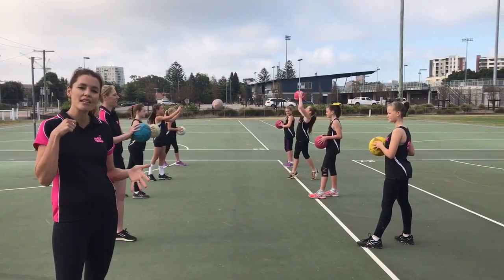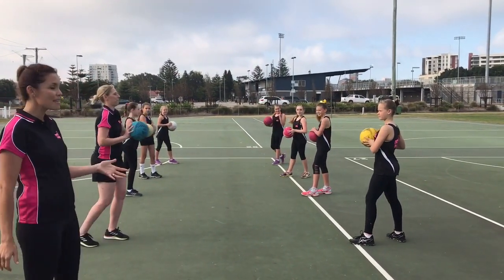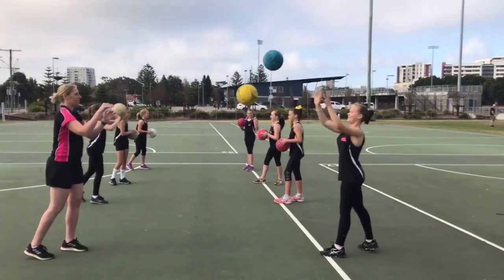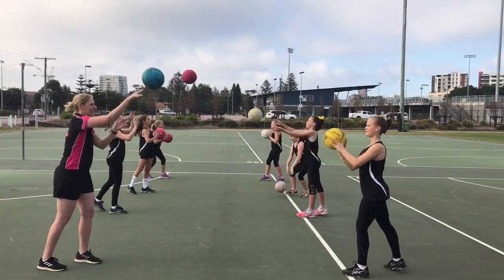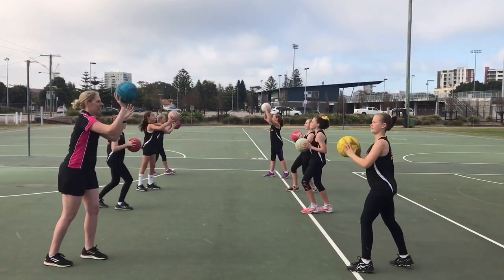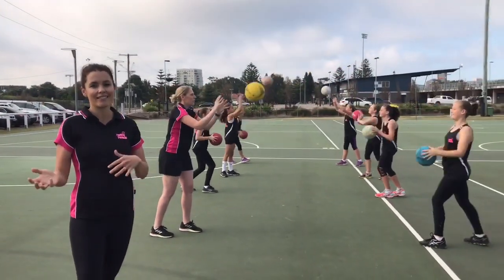So variation one of this drill, instead of a bounce and a straight, we're going a straight and a pop. Same things, all working together. Their footwork's still really good, one's going a little bit higher. And then you switch it over and make sure both partners are throwing a chest pass. Switch.